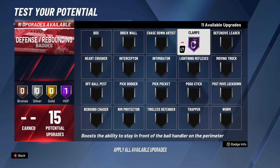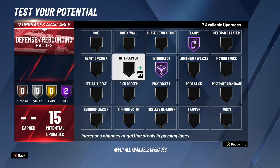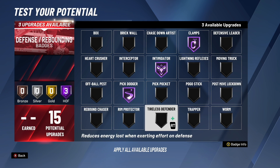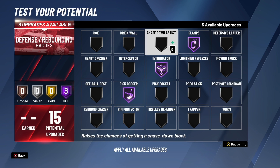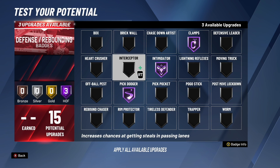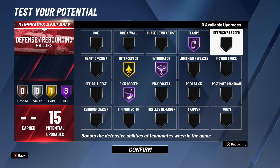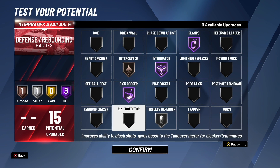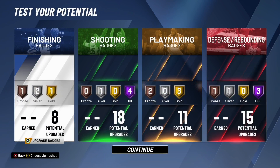For defensive badges you get 15 — pretty good for a 6'1" guard. Number one badge you need is hall of fame clamps so you can clamp the opposing ball handler. Also throw on hall of fame intimidator so you can make people miss shots. And hall of fame pick dodger — you're only 6'1" and when you get screened by a seven-foot-three center with hall of fame brick wall, this badge helps you out so much. With three upgrades left, you could throw on gold interceptor since you'll still be intercepting passing lanes, and silver tireless defender. That's my recommendation, but do what works best for you.